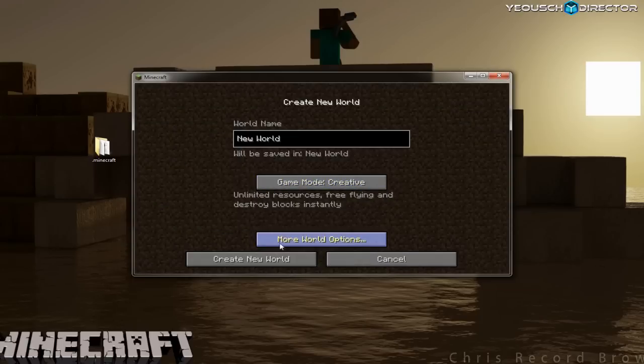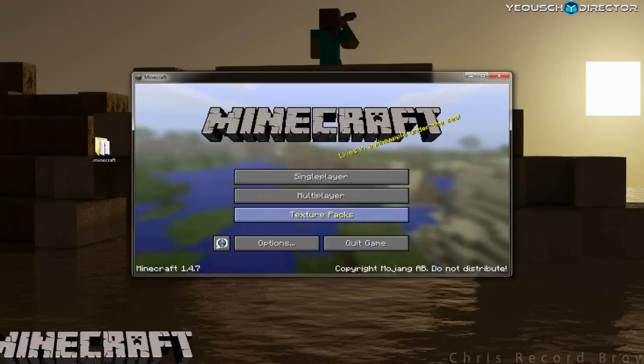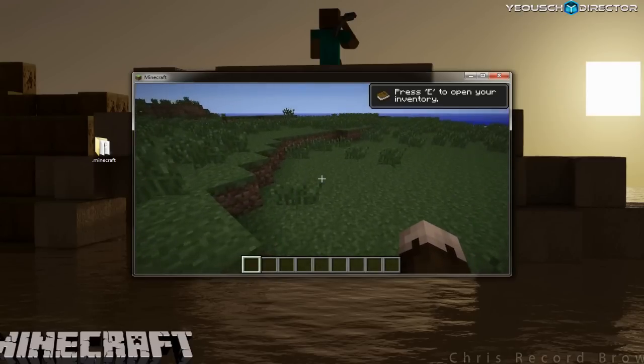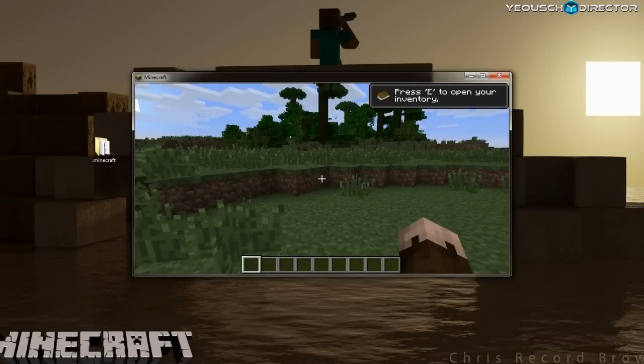Click on single player. We're going to create a new world, set to creative — this is just to get a world set up so we have something to test in. Everything looks good, so we'll go ahead and close the Minecraft client out.